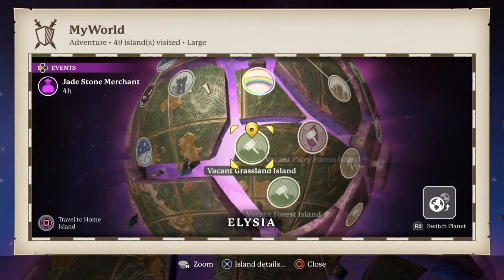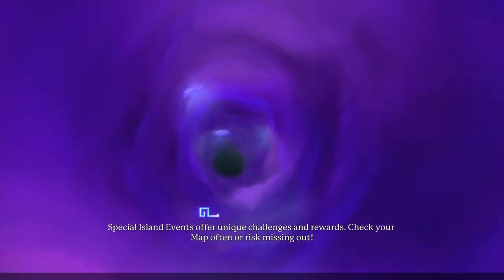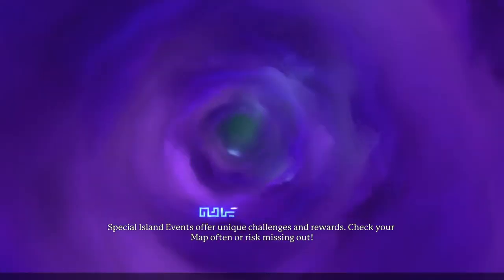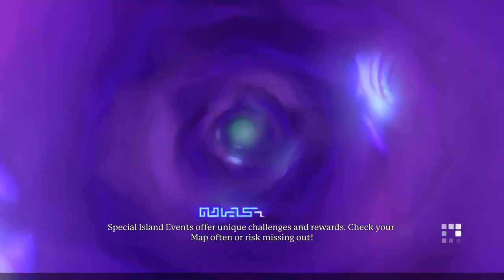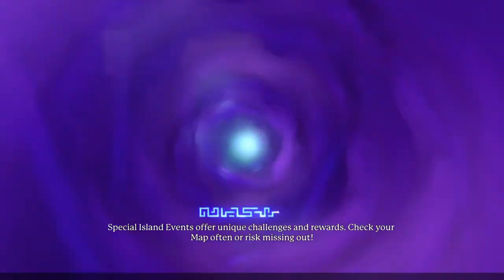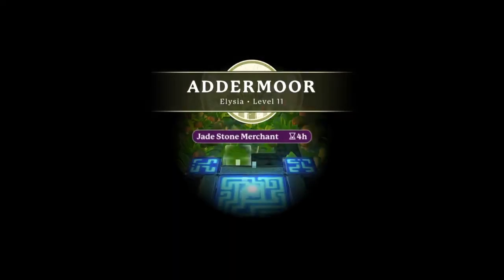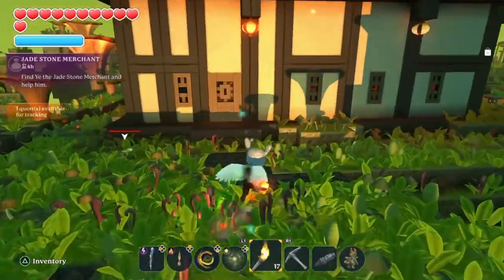Hello, Comanche Native here, and we're checking out the Jade Stone Merchant in Portal Knights. I like this mission only because this merchant appears in a nice-looking house. If I didn't regenerate my world, I would have a whole bunch of these houses on all the different islands. These missions repeat themselves, and when the mission is over they usually leave that building or structure there. But if you regenerate your world you delete all of it — and that's exactly what I did. I deleted all of those nice buildings I was going to keep. Oh, the pain of forgetting things. Okay, this is the building — look at it, I like it.